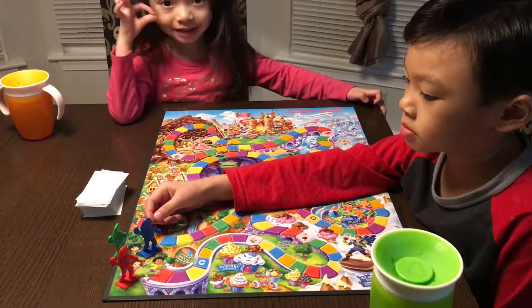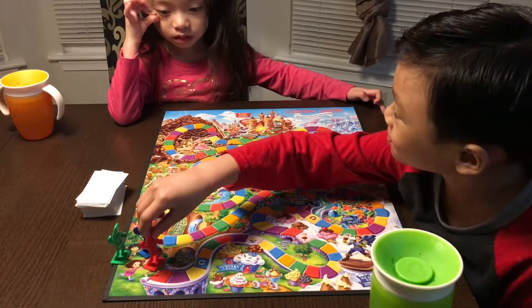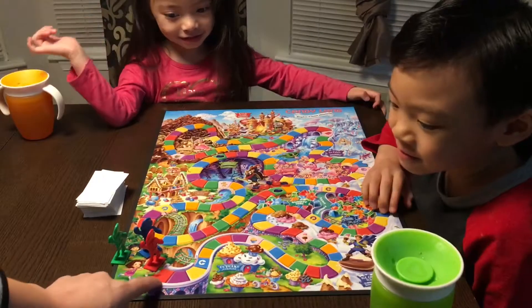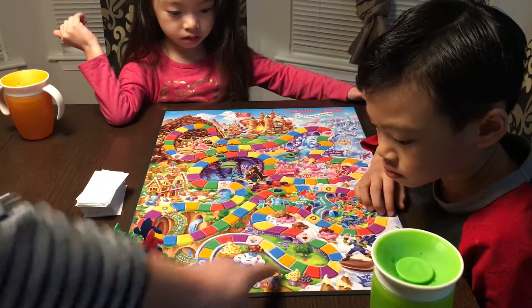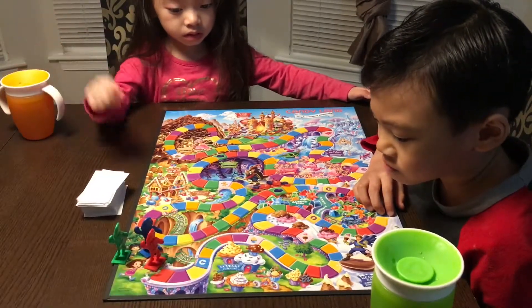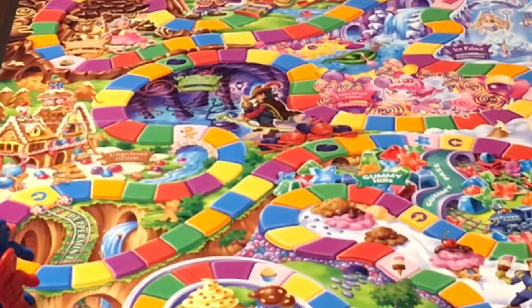When you select your card, it's going to be either a color or two colors to let you know how far you're going to go. Say if it's green, you're going to go here. Or if it's two greens, then you're going to go here. Sometimes there are going to be picture cards, like this cupcake here. The picture card means you jump forward or backwards to that picture card.